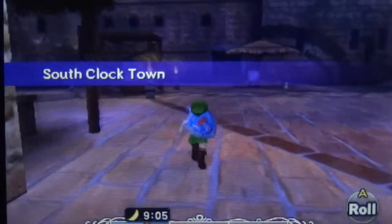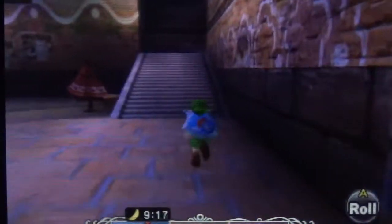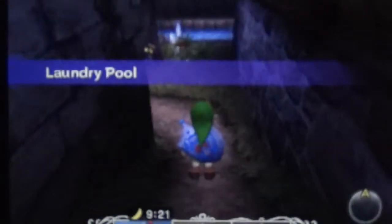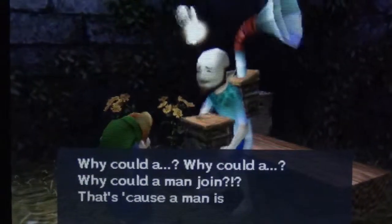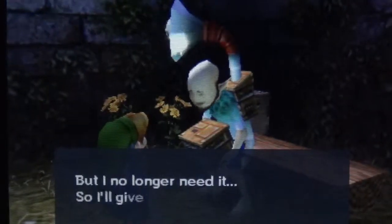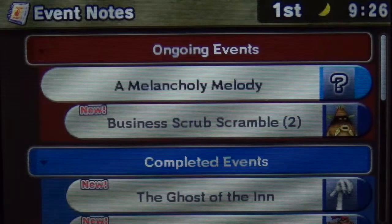Let's go over to the Laundry Pool — we're gonna get the Bremen Mask really fast. Maybe this was a little too late. We gotta get the Bomb Mask and that's around midnight, so I think this was perfect. All we gotta do is talk to him the whole time. You got the Bremen Mask! Alright, we got the Bremen Mask everybody!